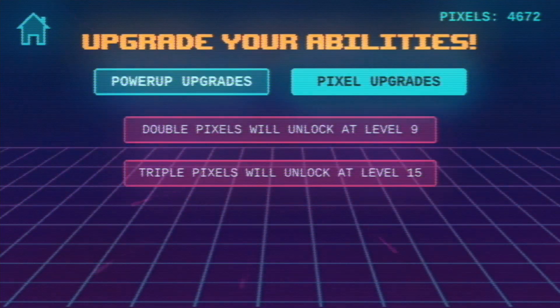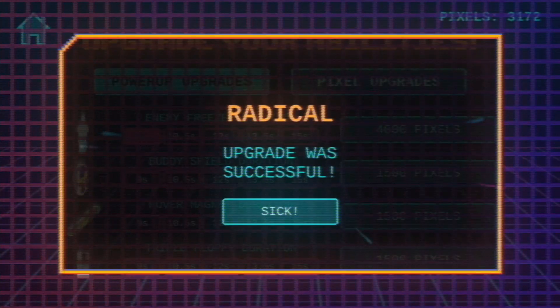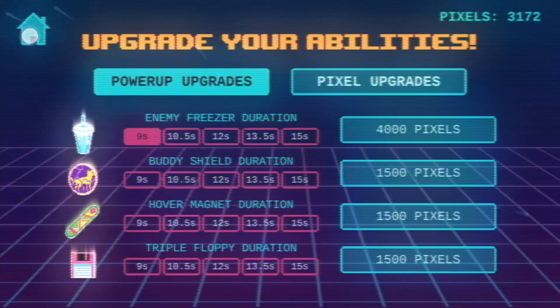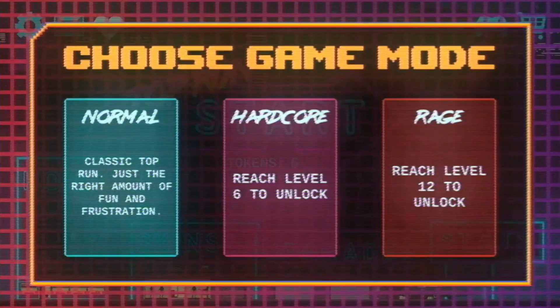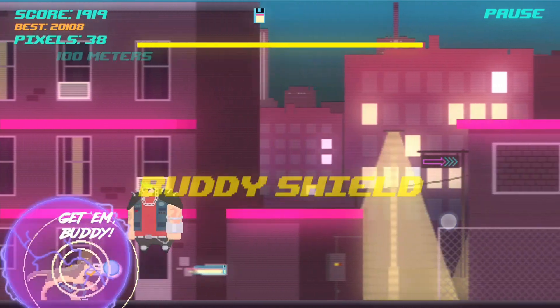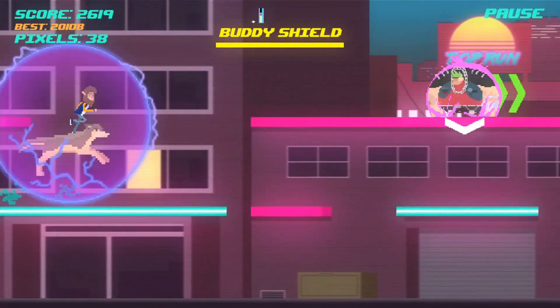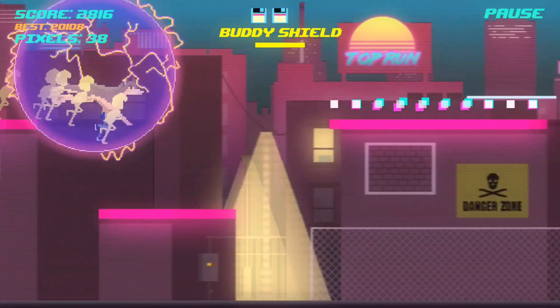Apart from that, of course, we can also spend these pixels on buying upgrades. These are upgrades for the power-ups that appear randomly in-game from time to time, such as the enemy freeze — really useful. So I'm going to upgrade that, which I now realize means it'll take a bit longer before we have enough for another cosmetic upgrade. But by upgrading the freeze power, maybe we won't die as often, hopefully.